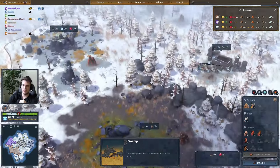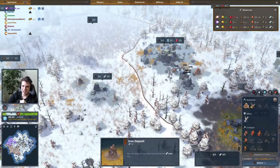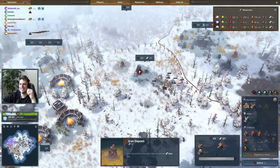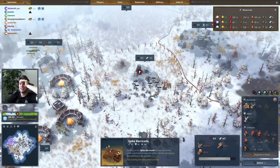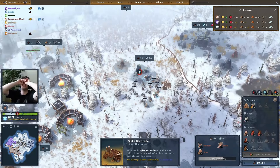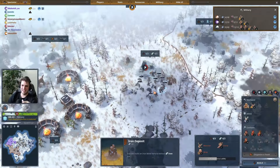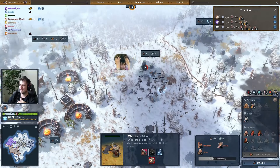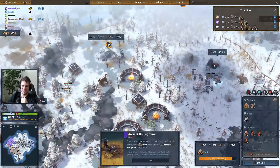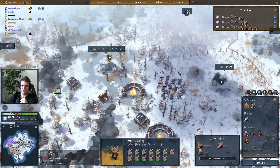Does horse have the map scouted? Spectator mode is kinda bugged. But look at this — horse is going on red! He's barricading this! There was literally zero chance of red defending this tile! And now horse is on the red as well! And now Ox and horse are teaming up on the red!